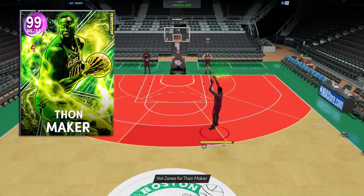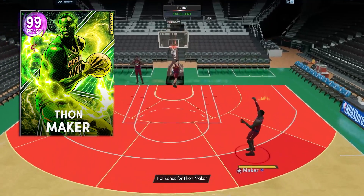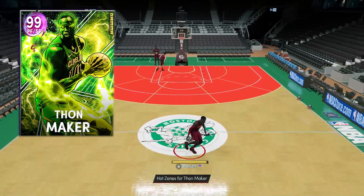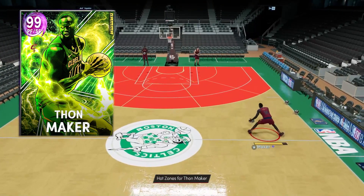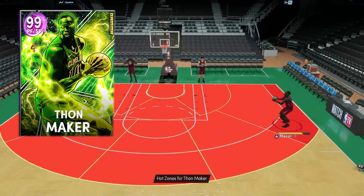Dark Matter Thawne Maker — part of the card that I was most excited about today. Bull Ball is fun, but Thawne is looking to be just different, man. 7 foot, 7 foot 1 wingspan, playing our small forward position. I got mine for about 100k; none of them are going below 100k right now, so it's a little bit difficult to get your hands on one, but they are crazy.